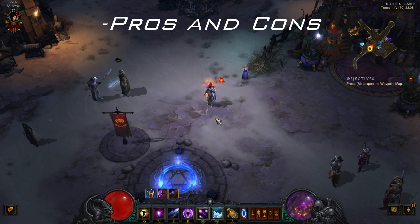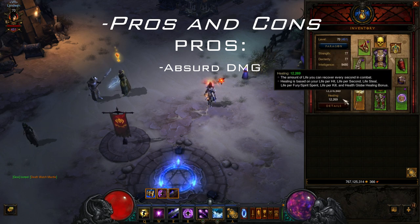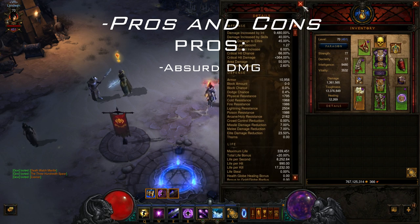Now the pros — what's good about this build? Absurd damage. The damage is just insane. With my character currently sitting at 1.4 million damage buffed, single target on a boss, my DPS is around 80 to 100 million per second — no joke. AoE the same. The AoE is kinda small but everything fries instantly and packs melt down. I can solo Torment 5 easily and everything is just dying.